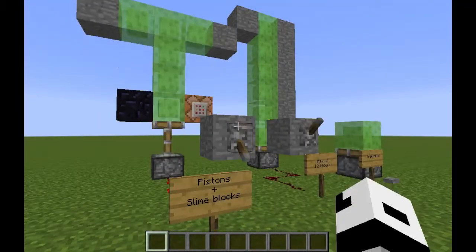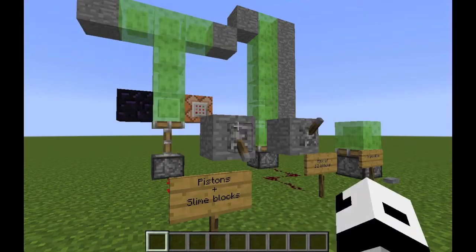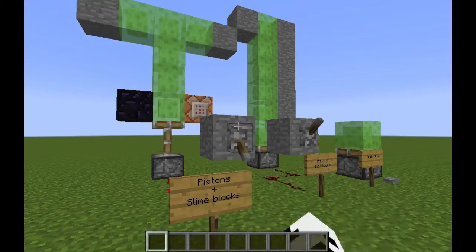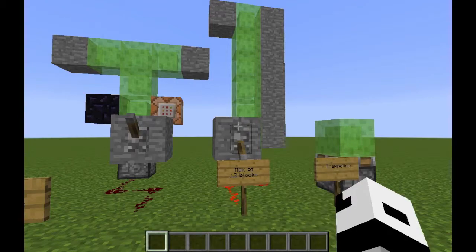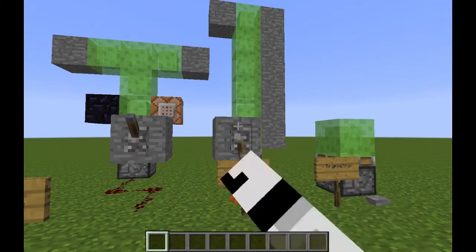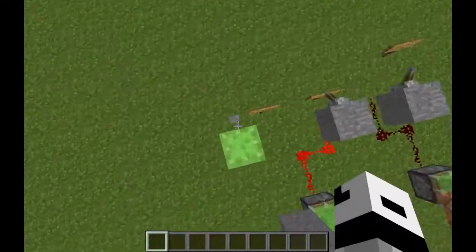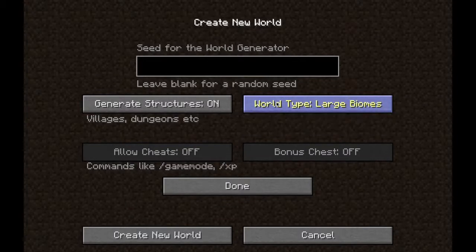Slime blocks now act like a glue block, meaning all blocks touching them will be moved when pushed by a piston. However, obsidian and command blocks can't be moved. Also, if the total number of blocks is higher than 12 it will not move, and when a player is over the piston it will act like a trampoline.